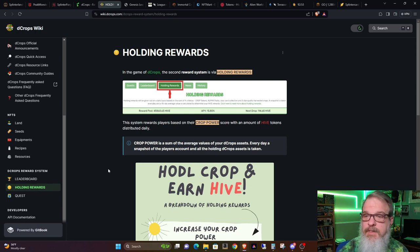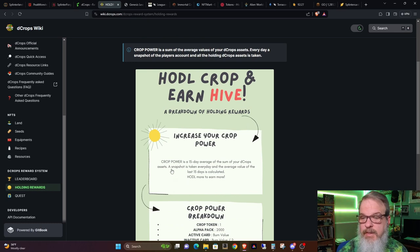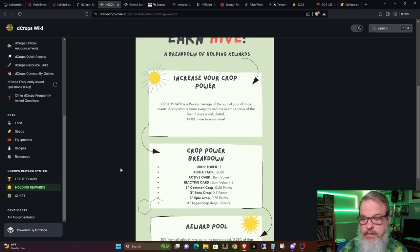In the game of Decrops, the second reward system is via holding rewards. The system rewards players based on their crop power score with an amount of Hive tokens. Crop power is a sum of the average values of your Decrop assets. Every day, a snapshot of the player's account and all holding Decrops assets is taken. Crop power is a 15-day average of your assets, and they tell you exactly how to increase that crop power.